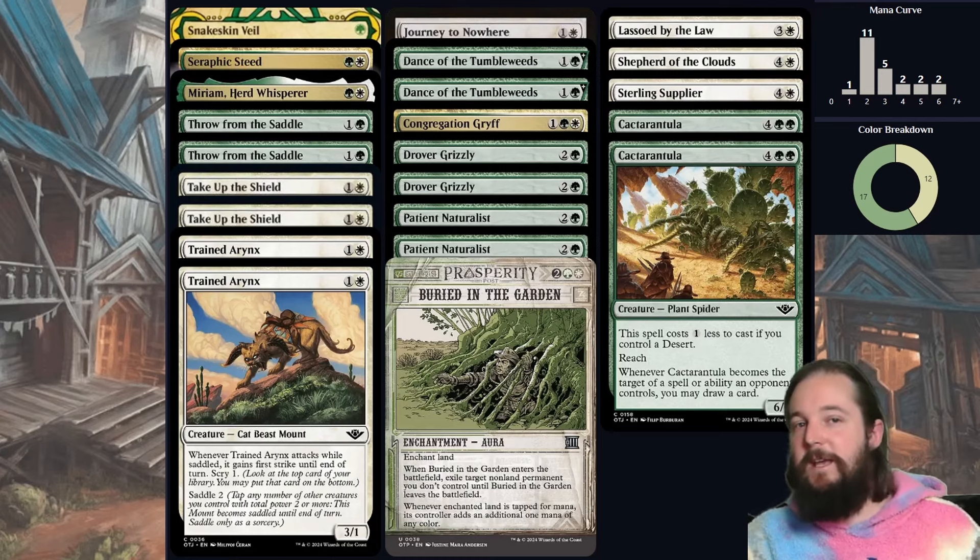The big takeaway is that green is definitely the strongest color, and mount synergies work quite well but aren't super necessary. You don't need to go all in on the mount synergies. White has amazing removal, but it is enchantment removal. And you can also protect your big green beef, like your Cactarantula, with Snakeskin Veil and Take Up the Shield.